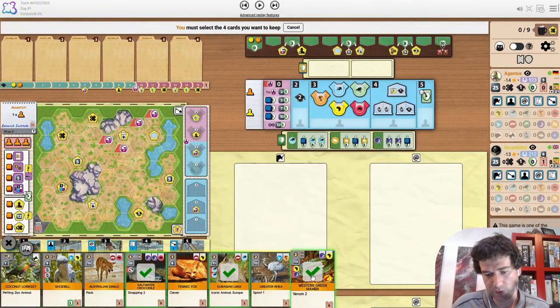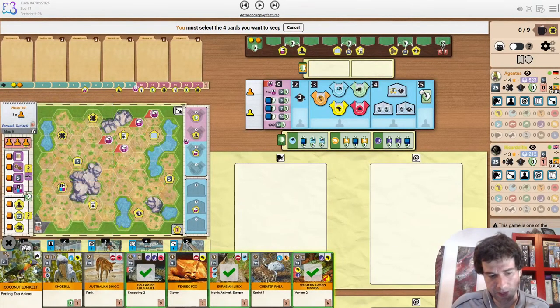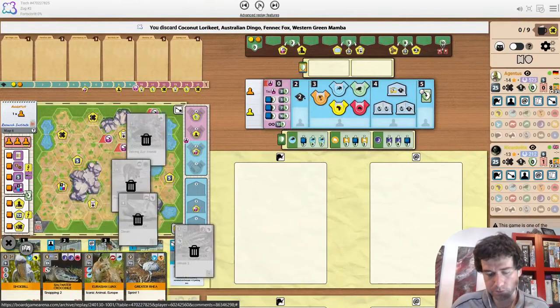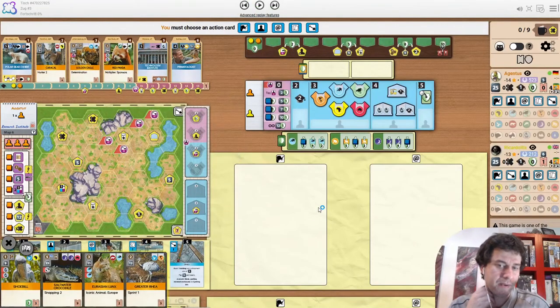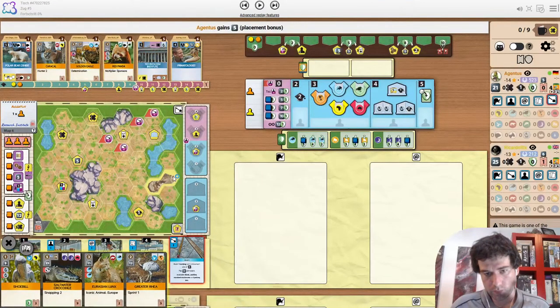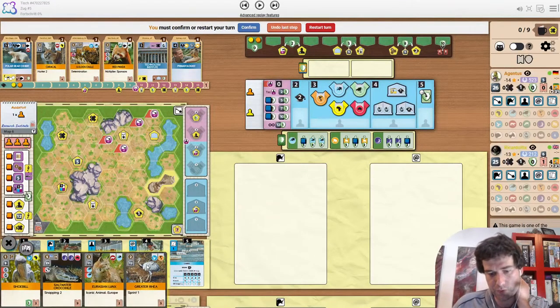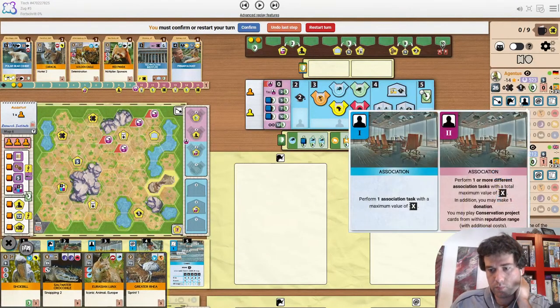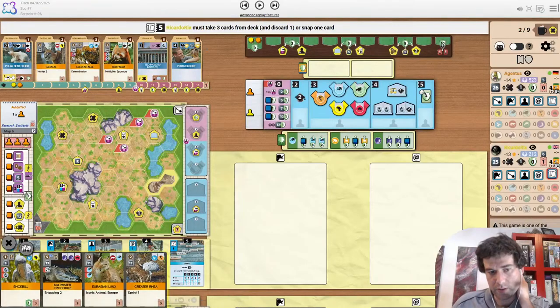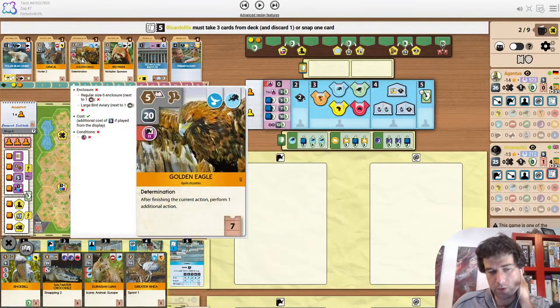Then I think probably start with the other Reptile. If you're working your way towards 5 anyway, you might as well keep it — it is playable if you're touching the Institute even if you don't have the Africa. Then maybe just Petting Zoo for more upside in case you see some others. They decide to keep the Rear and the Shoe Bill instead. Rear is at least playable. We are first player here, just starting with a size 2 for the Rear.